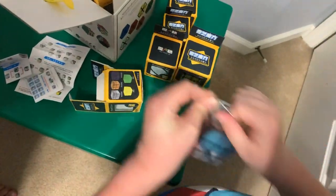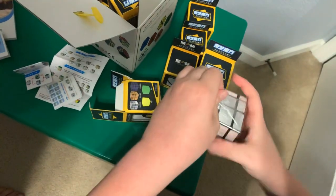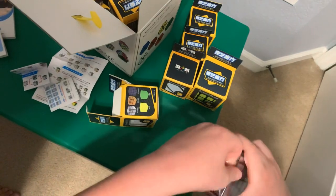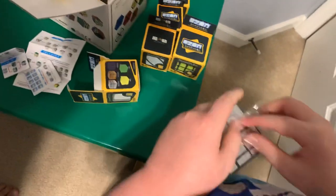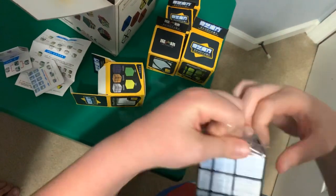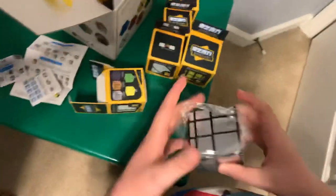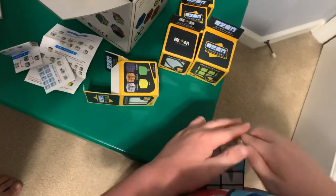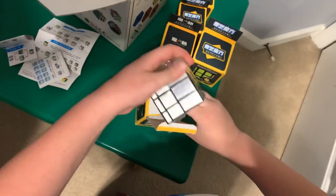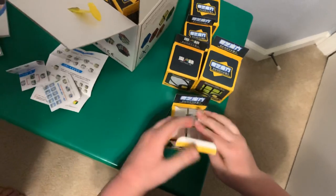Mirror cube — if you know how to solve a 3x3, it's easy. But instead of matching up colors, you have to match up the shape of it all. I don't think I can get this out right now, but in future videos you'll see this. Let's put this back and go into the next one.